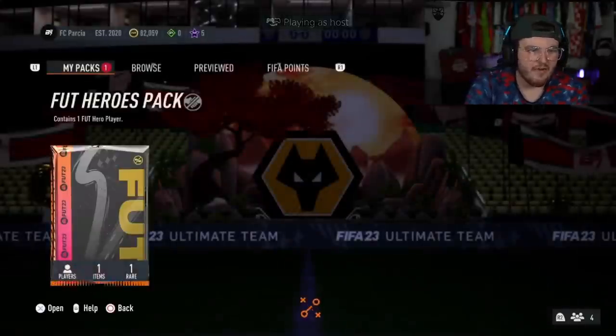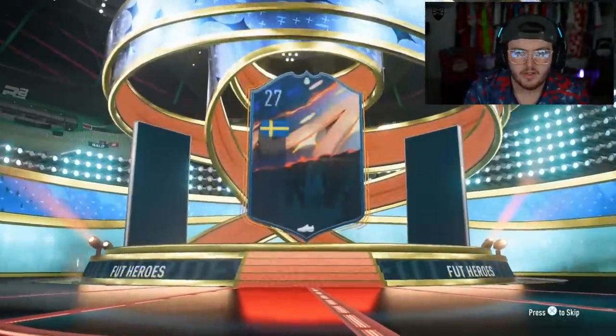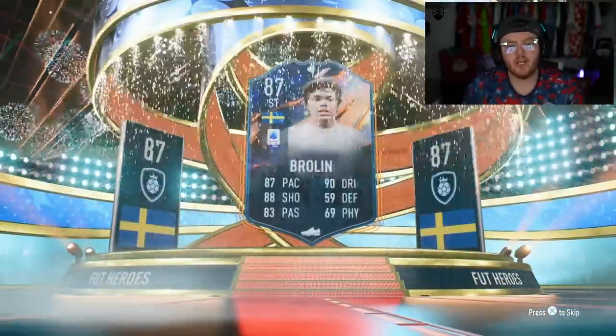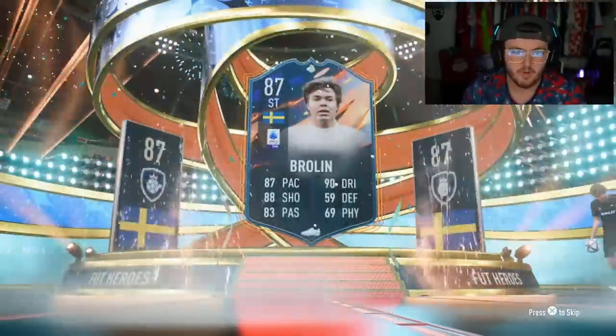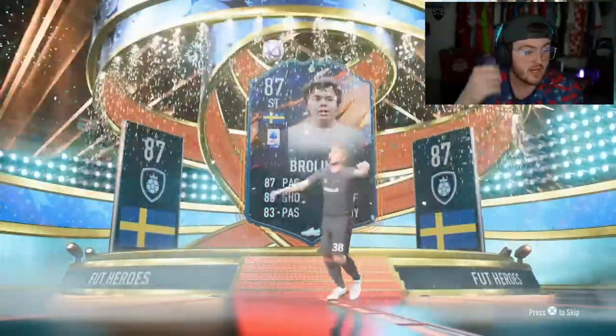We have got Aaron's pack next. Can Aaron get something good? Here we go. It's gonna be Sweden striker — Brolin again. Could have been Lundberg, so I'm not getting too excited too quickly. But Brolin's good. Happy with Brolin. Obviously I got Brolin at the start, so Brolin is a W.